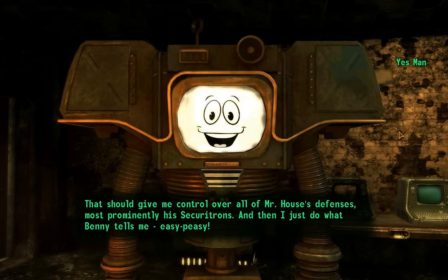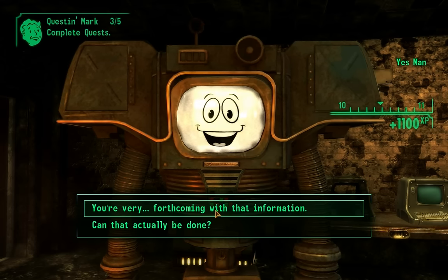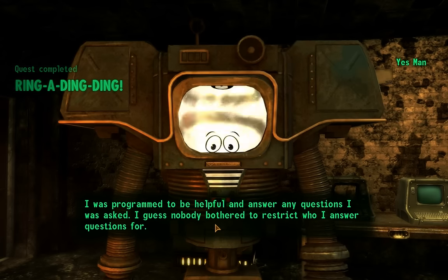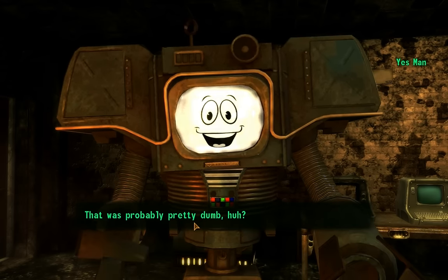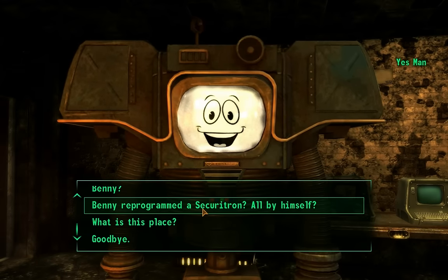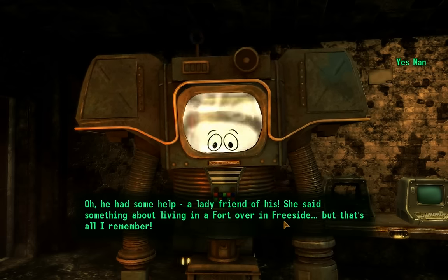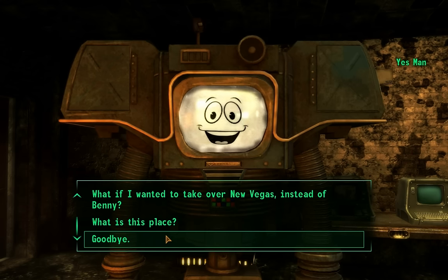Benny wants to kill Mr. House and use the platinum chip to copy Yes Man's neurocomputational matrix onto the Lucky 38's mainframe - that should give him control over all of Mr. House's defenses. Yes Man is very forthcoming because he was programmed to be helpful and answer any questions asked. Nobody bothered to restrict who he answers - that was probably pretty dumb.